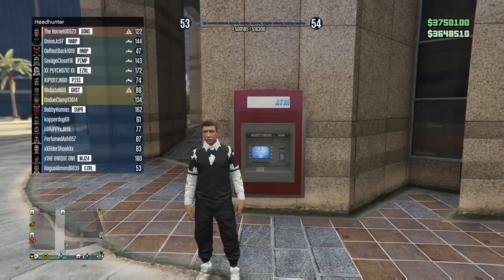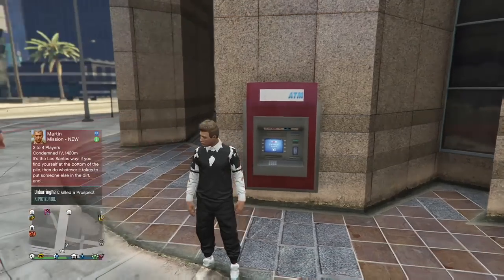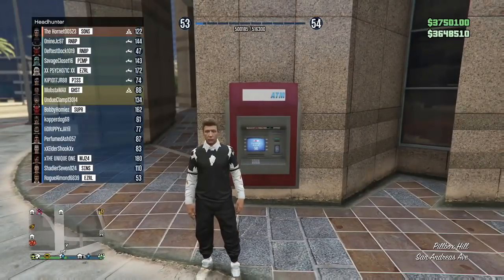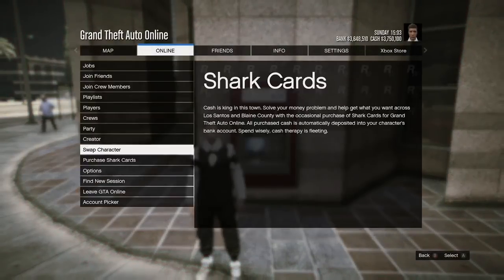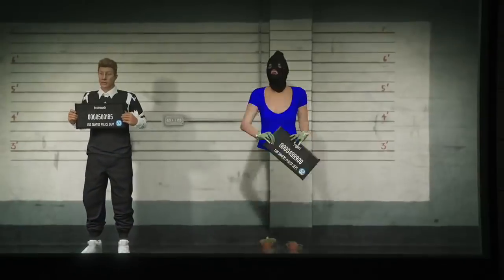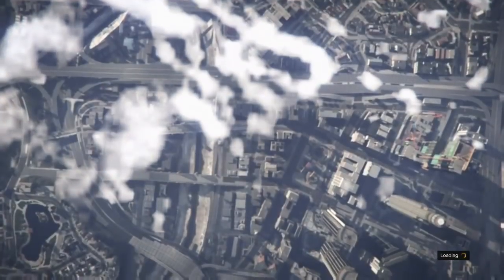Once you have that much on your main account, go ahead and swap characters. You want to swap characters because now you need to get rid of all the money in your bank. The two characters share the same bank account, so you can screw with the cash and take out all the money in the bank. The $100,000 — we're going to need that after to put into the bank. So go ahead and swap characters.